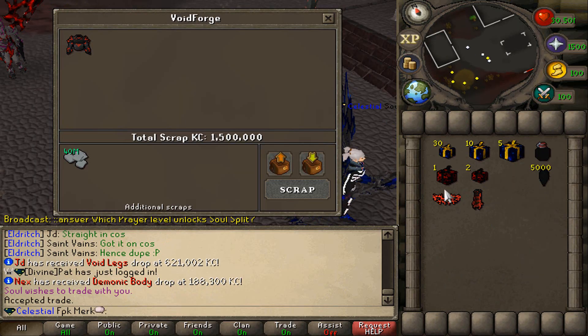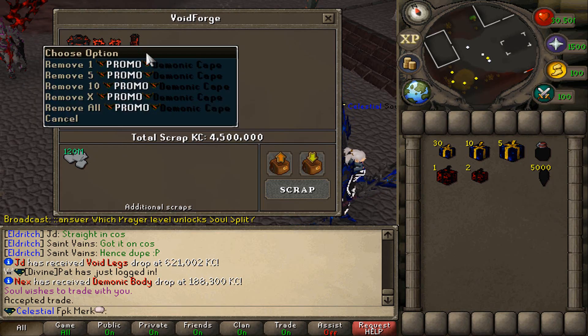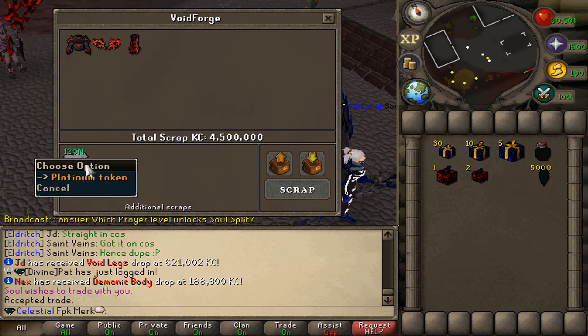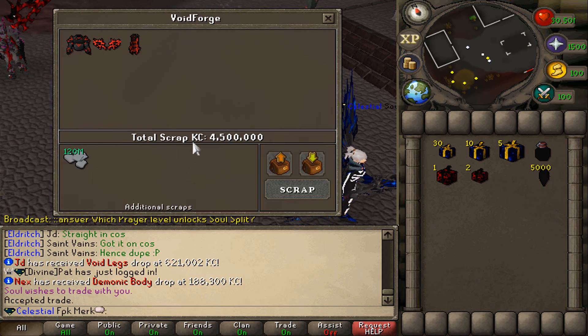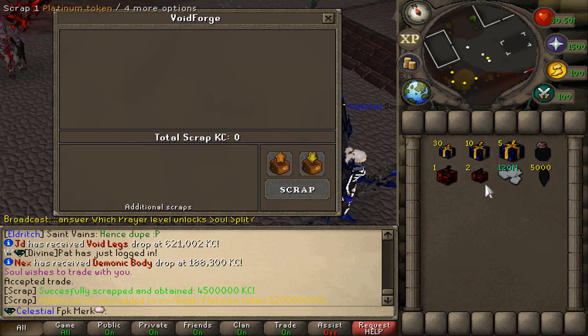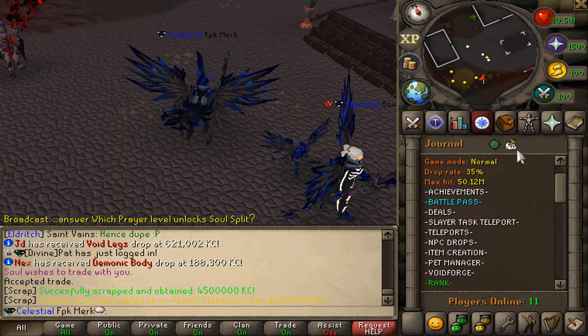Let's also forge some items right over here. We are scraping the Bromodemonic Body, Bromodemonic Wings, Bromodemonic Cape, and everything. We are getting 120 million Platinum Dockens and the total scrap KC is 4.5 million. Let's scrap it — we obtain 4.5 million KC and also 120 million Platinum Dockens. That's how you can scrap items at Eldritch.